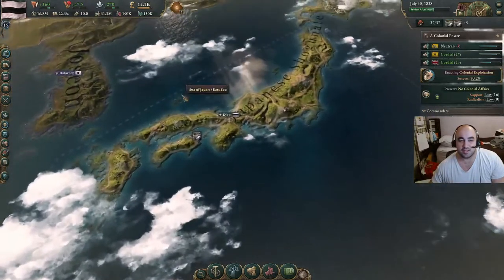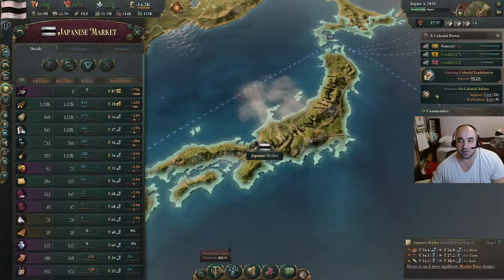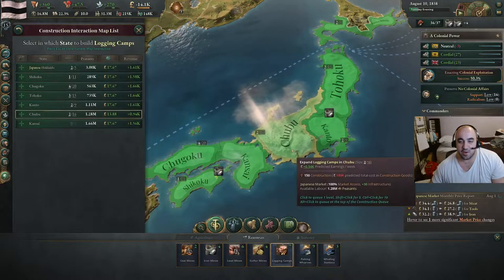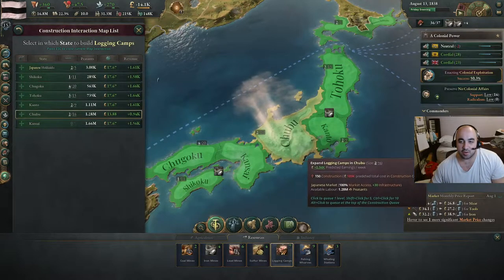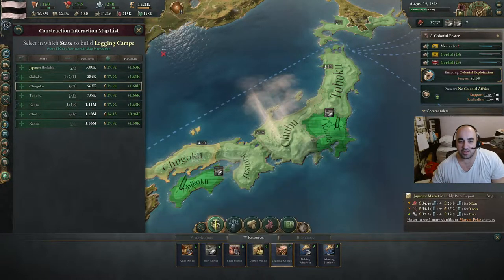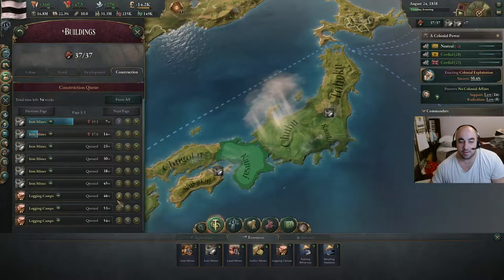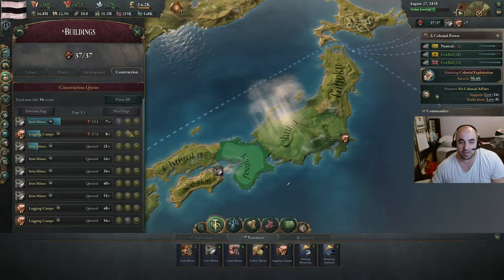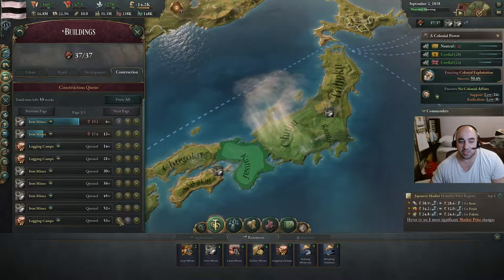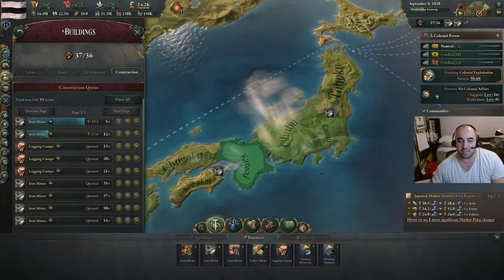We are going to want to keep building some more wood. Not in Chubu, because Chubu starts out with hardwood production, and not in the capital because we are going to build more industry there. We'll pull iron mines ahead of the logging camps. When we switch the production method of our construction centers to iron frame buildings, they will consume less wood, which will decrease the need for wood. So once one of these finishes, we might switch to some iron frame buildings in an area where we only have one.